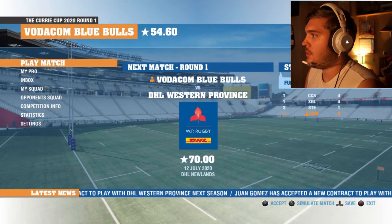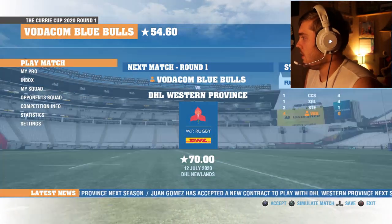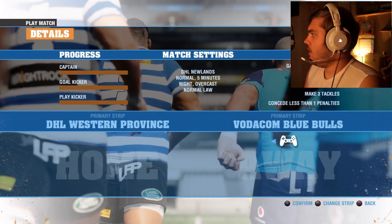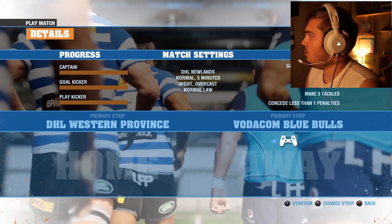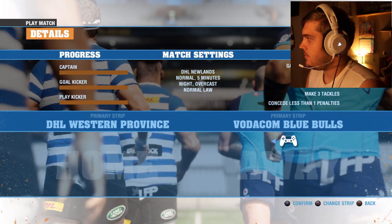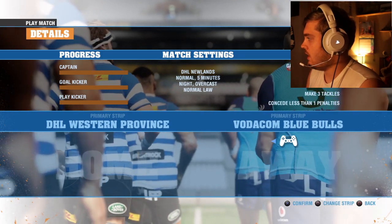So we'll just get to play our match. Should I play? Yes - let's go! Our goals are: gain 32 kicking meters, make one line break, one offload, make three tackles, and concede less than one penalty. That's doable. It doesn't seem to change the kit though. Okay - Cluelin Ab Griffith - this should be a very interesting match!